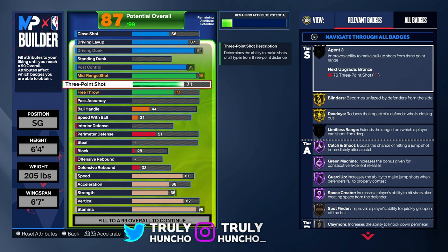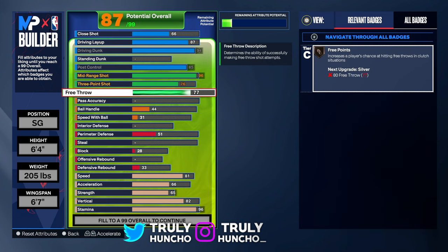For your three-point shot, upgrade it to a 76 — that's all you need, because you got the right animations with a 96 mid-range shot. You don't need a high three-ball on this build. For your free throw, upgrade it to an 85. You want to knock down your free throws, especially with fearless finisher on gold — you'll get a lot of layups, so you just want to knock them down.